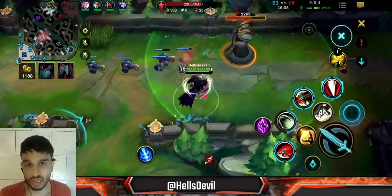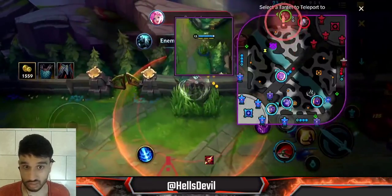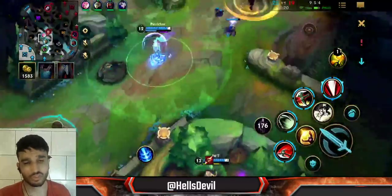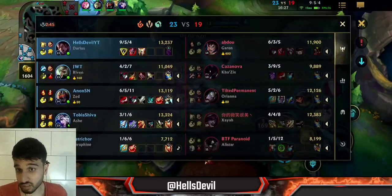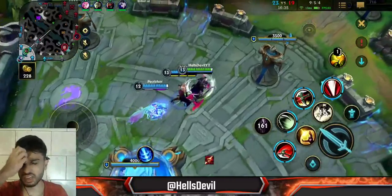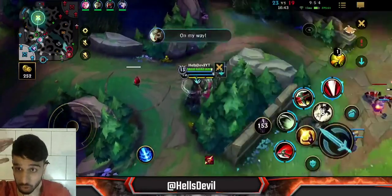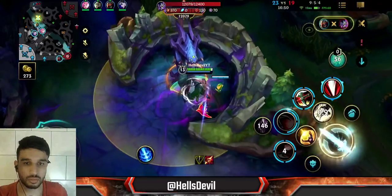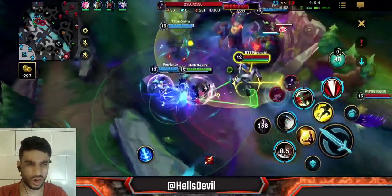I'm looking at the map, I saw four enemies and thought they were going bot lane, but then I saw them coming top. I still got the turret, then teleported to my teammate instead of teleporting home — because teleporting home would have taken longer and I would have taken damage from Orianna which would have stopped my teleport. So I got the turret and teleported to my team. Then I pinged my team to start Baron because we saw the Kha'Zix on the bot side of the map, but since Kha'Zix was right there I stopped the Baron call immediately.